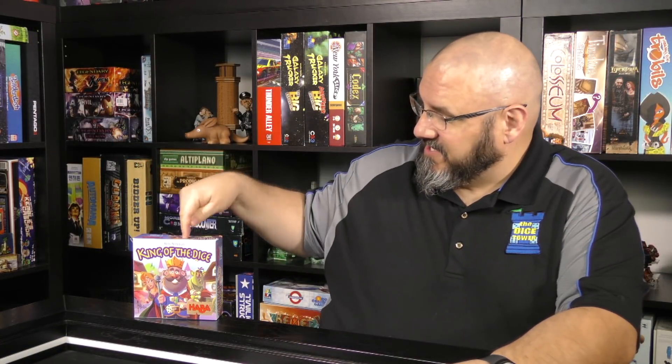Welcome back to another review with yours truly, Sam Healy. Today we're taking a look at King of the Dice, put out by Nils Nilsson and produced by Haba. This is a family weight game where you're simply rolling dice in a Yahtzee style format — you get a roll and then you can reroll twice — trying to procure the most citizen cards and village cards to build up your kingdom and score the most points. It's a very simple game.